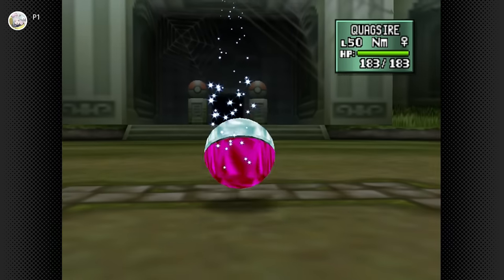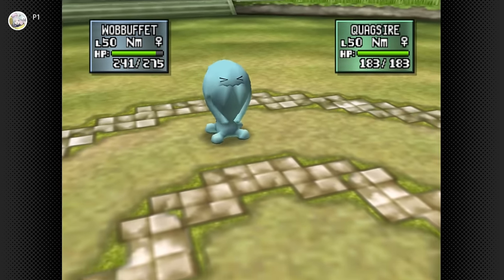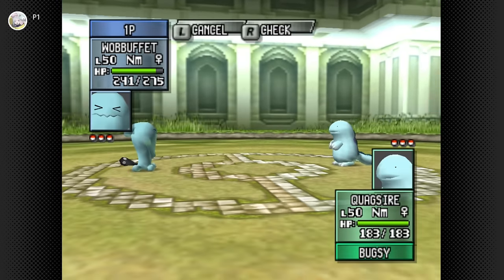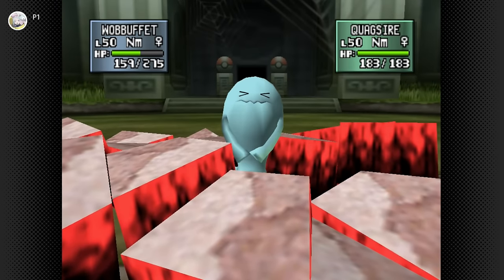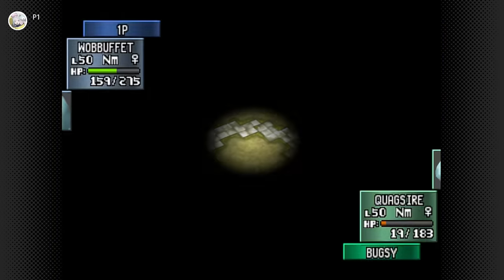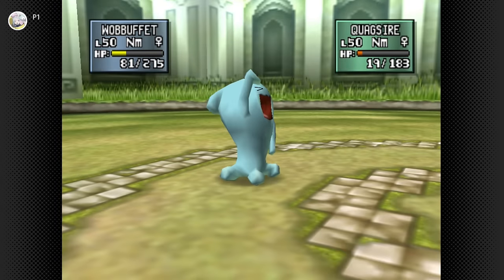He does have special moves but going for Counter if it's most likely physical. He went for Earthquake and I used Counter — we got him! Not quite enough to kill. I read him again. If you have Wobbuffet, every AI in the game is specifically programmed to mix up physical and special moves so you can't predict, you just have to keep flipping coins. Why is this happening?